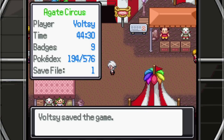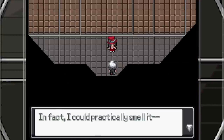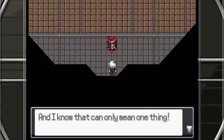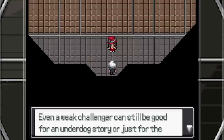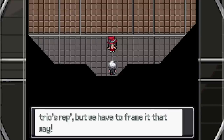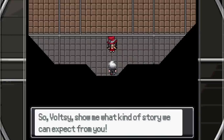I think we'll lead off with Mulga; our team's looking pretty good for Samson. Let's go in here. One of those battle passes is making its way back. I knew it! 'Vault-See — I know that can only mean one thing, but first let me attest your medal. It's all for the show — I've got to know what my crew is up against so I know how to hype it. Show me what kind of story we can expect from you.'